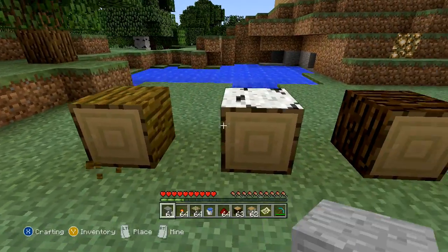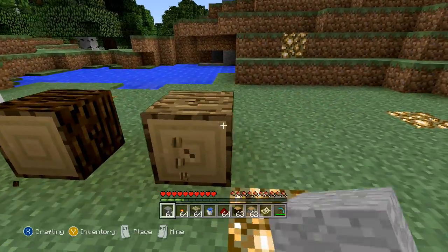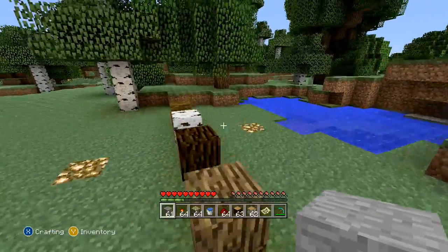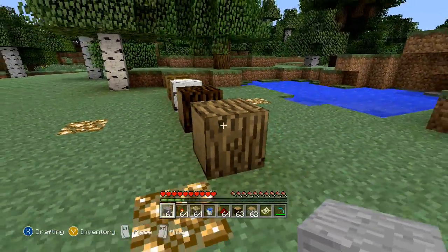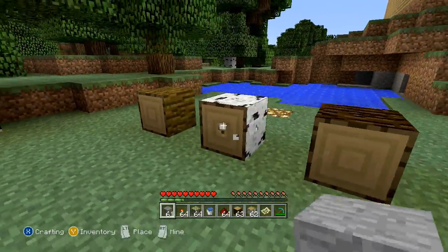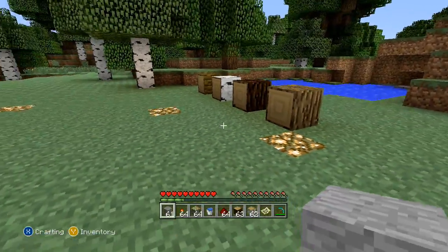So you can see here I have jungle wood, birch wood, spruce wood, and normal wood — and all of these are obtainable with the glitch. Now before we continue, I would like to quickly say that this glitch only works on Minecraft Xbox 360 and does not work on the PS3 version of Minecraft.